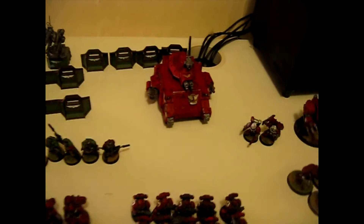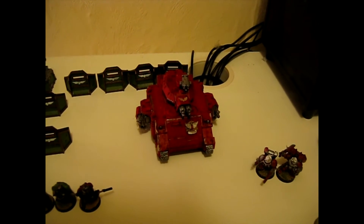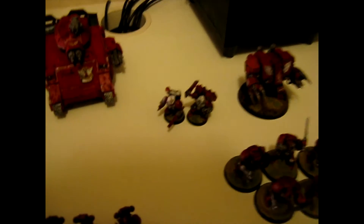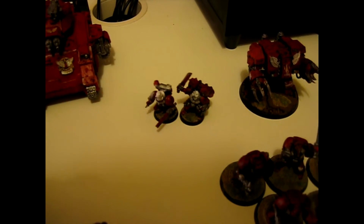So our troops are done. At the back here, we have an Aegis Defence Line with the quad gun upgrade. For our fast attack, we have one Baal Predator with Heavy Bolters on the side and the Twin-linked Assault Cannon on top. Our elite choices — one elite choice we have two Sanguinary Priests, one of which has a jump pack.